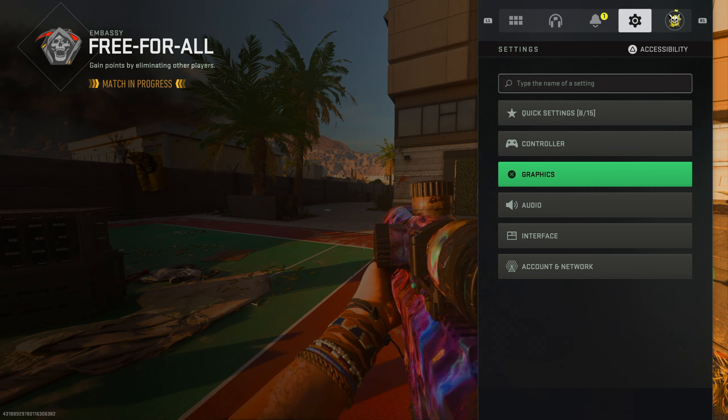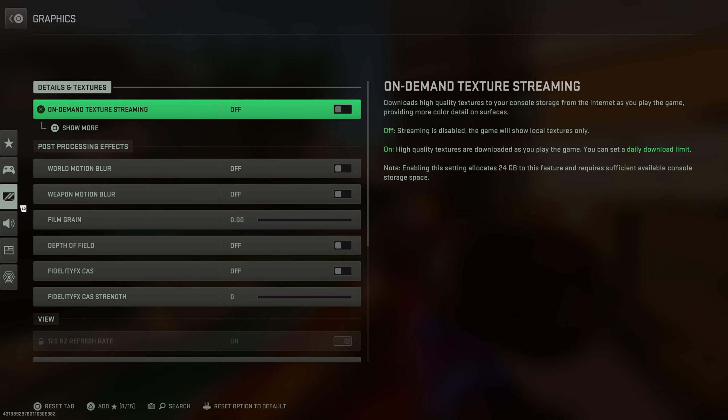Starting with my settings, the most important setting is your graphics tab. On-demand texturing, I have off. A lot of people I know that have it on have a lot of crashes in the game. They have lag spikes, they have packet loss. I have this off and I have never had an issue.